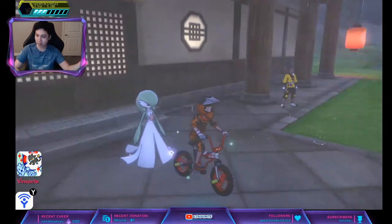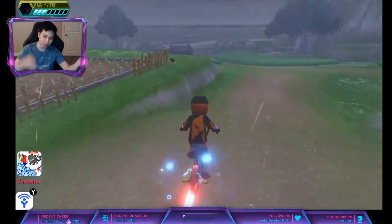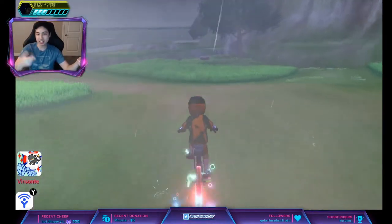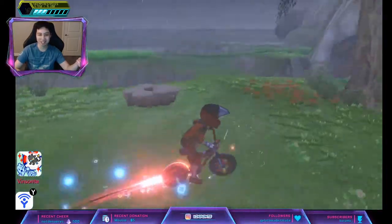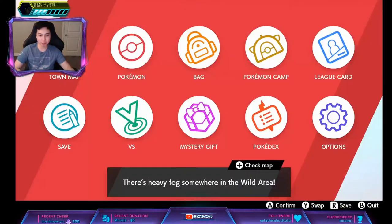It spawns at level 15 for a four-star and 20 for a five-star. Let's go to the dojo — it's that den right there. We're going to save right in front of this because we want a purple beam.